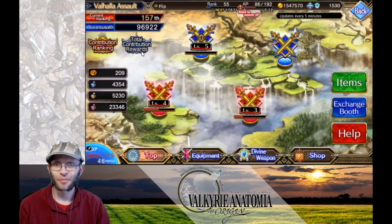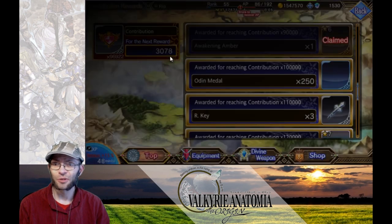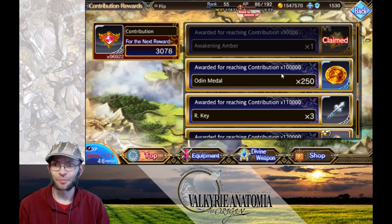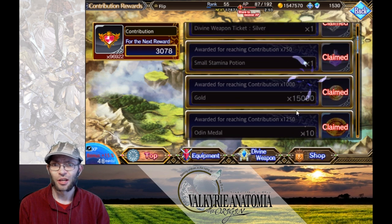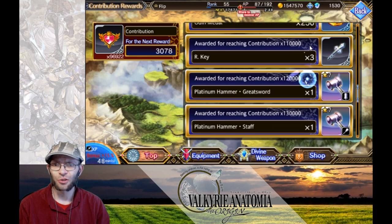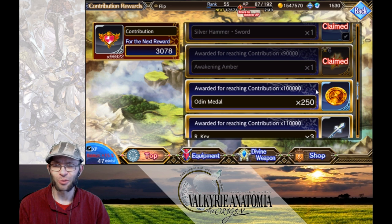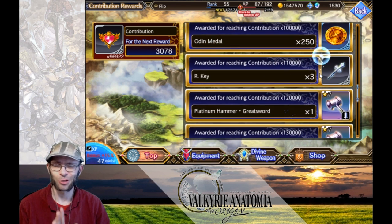Combined with the contribution rewards — what you get for just playing the event — if you just play the event you can get all the way up to 450 Odin medals. I already have the 200 from the previous rewards. As you go through the list and do each stage, you unlock stamina potions, gold, and so on. You continue through each stage getting more contribution points until you hit 450 total Odin medals. You can continue going if you feel like it, but after that point you can stop if you want.